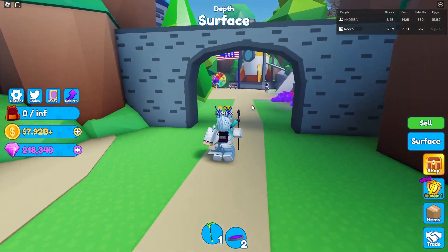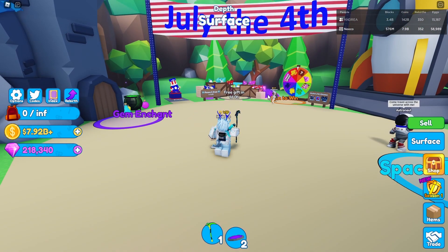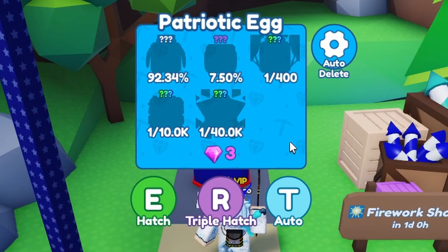To start off, we have the brand new July the 4th area with a bunch of new things. Let's go ahead and start over here by the egg. The egg costs 3 gems — originally in the testing server this was actually 7 gems, but it looks like they lowered it. This is very, very cheap in my opinion.